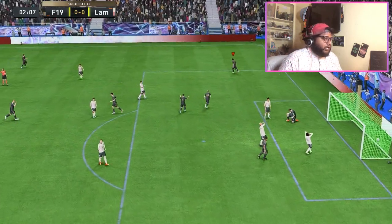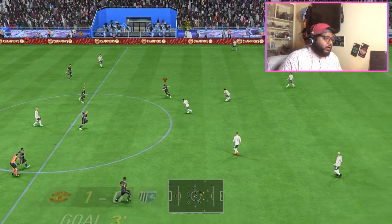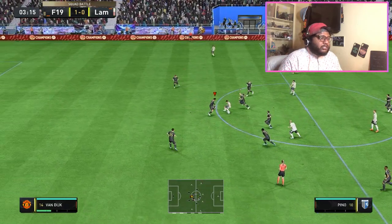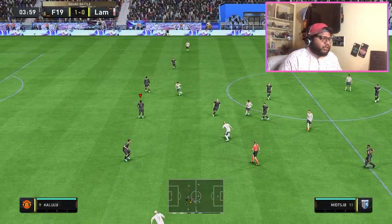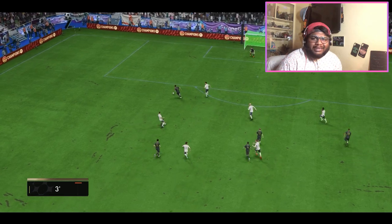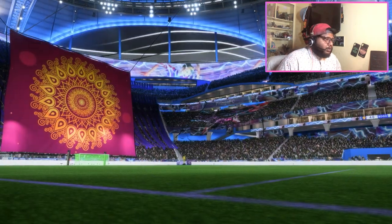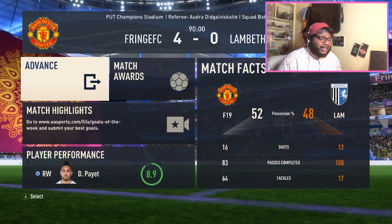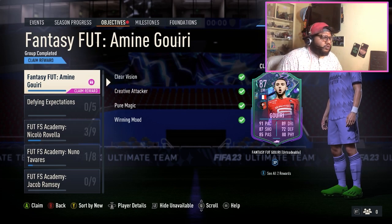I'm going to cut to the part where we score our final goal of the match. We scored the goal, we get the card, and then we'll play a game of Division Rivals since I haven't qualified for Fut Champs. Hopefully somebody is playing — it's 1 AM right now where I am. Okay guys, the game is done, we scored four goals. Now we're going to be getting our first ever Fut Fantasy card.